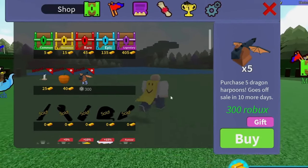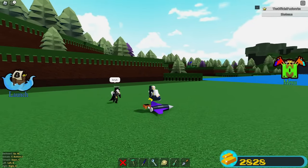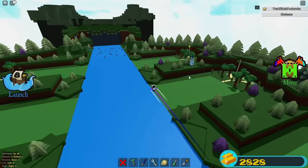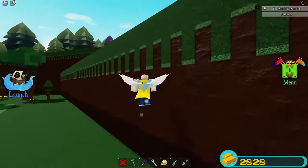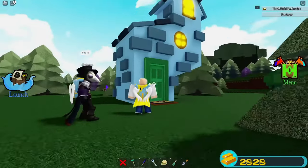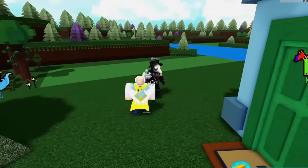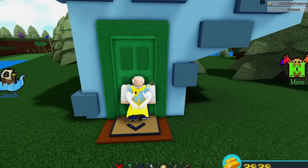The candle returns to the shop as well with the pumpkin and also the dragon harpoon — the candle selling for 25 gold, the pumpkin for 40, and the dragon harpoons sold for 300 Robux apiece. But that's not all: around the map there are Halloween candy houses that award candy every single time you go up to them and knock on the door.